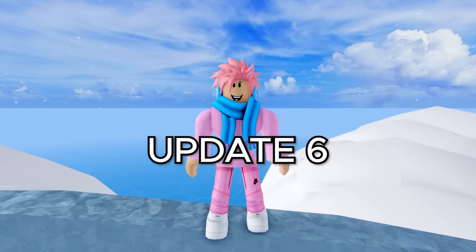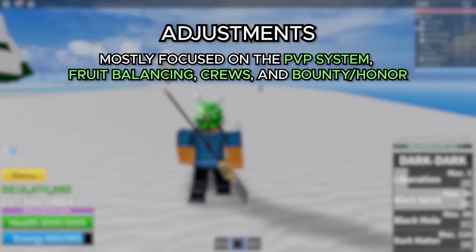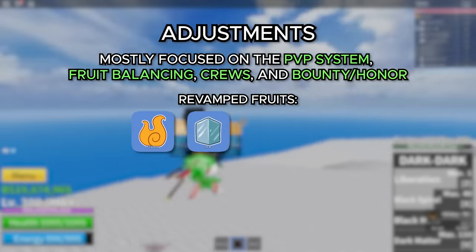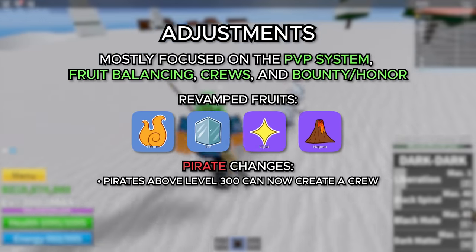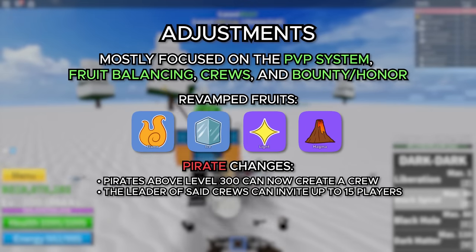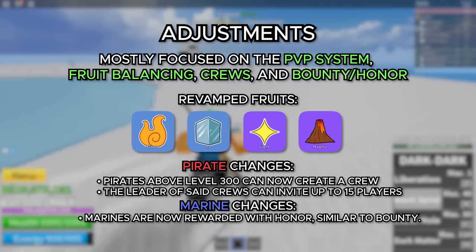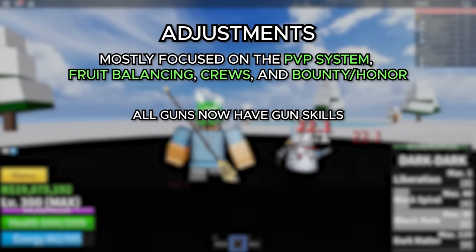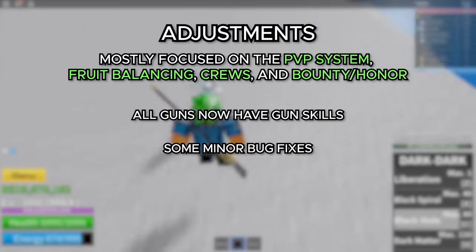Moving on to update 6, which happened on July 28th, 2019. This update was majorly focused around the PvP system, fruit balancing, crews, and bounty and honor. They revamped a bunch of fruits — Flame, Ice, Light, and Magma — and added crews, so pirates above level 300 can create a new crew and invite up to 15 players. This is when they added the Honor system to Marines. And they finally gave skills to every single gun in the game, because before this update guns literally had no skills — you just had the simple passive ability. And a bunch of other minor bug fixes.